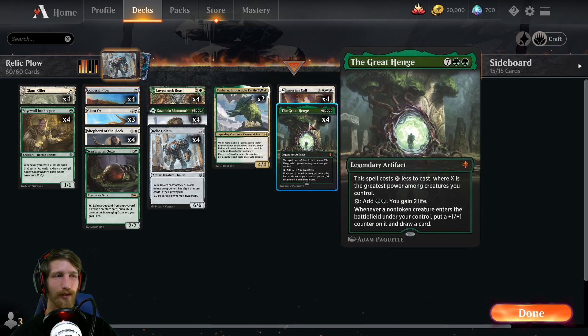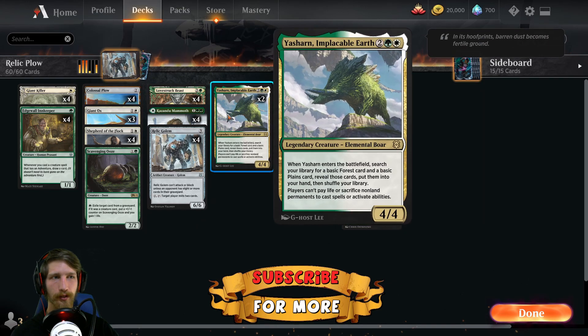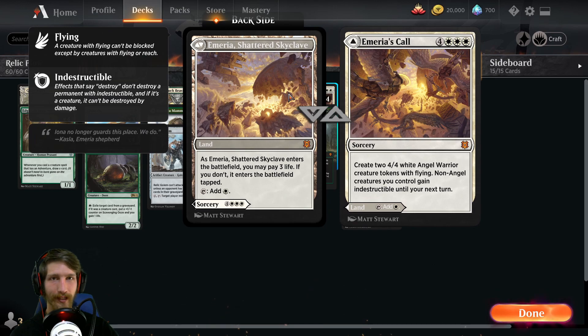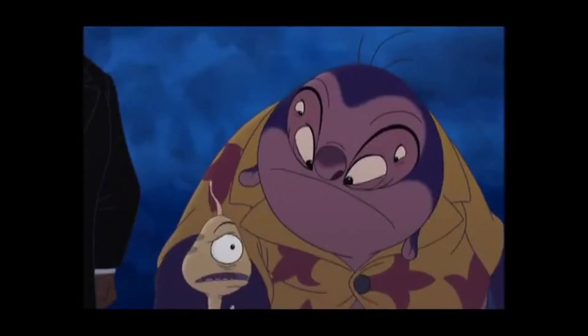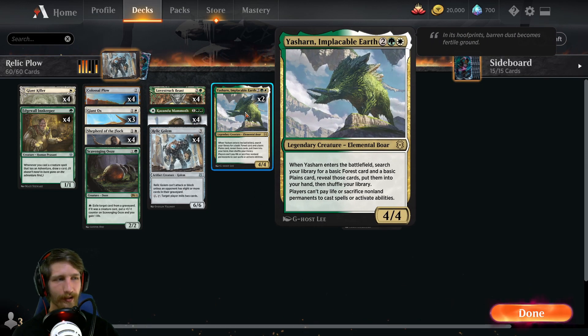We have four copies of Amirius Call. Some decks that might seem expensive, but in a deck where you gain three white mana from the plow, you only need four lands down and boom — you can give all your creatures indestructible for your turn and your opponent's turn, and you can create two 4/4s with flying. That's insane value hitting this on turn four: two 4/4s and indestructible on all your creatures. We also have Yasharn in the deck, a card I don't think sees enough play.